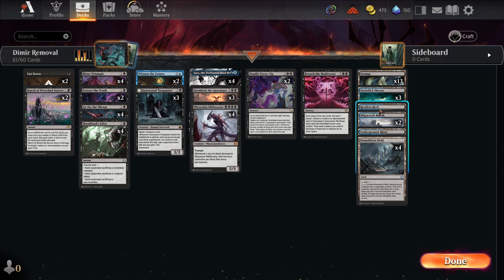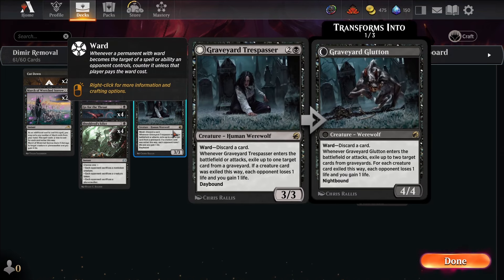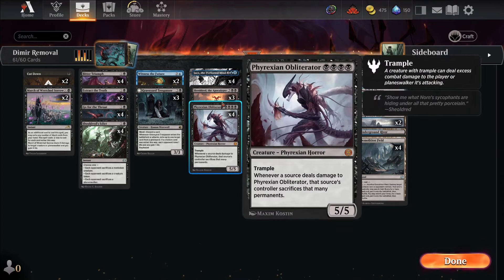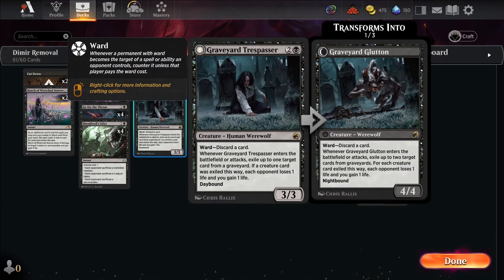We have Restless Reef to recover from board wipes. We do have Sheldred, Phyrexian Obliterator, and Graveyard Trespasser. Technically these are all removal — Deathtouch, Sacrifice, and removal from the graveyard. Also, it's removal from the hand if they want to target it, so that's good too.